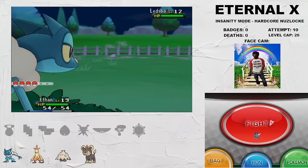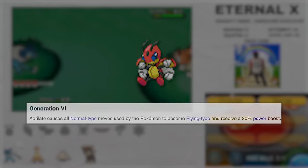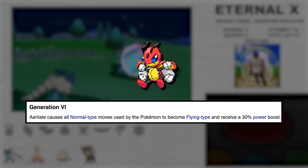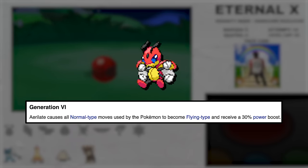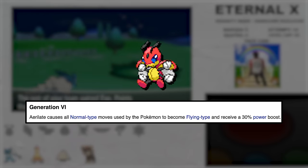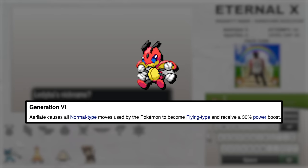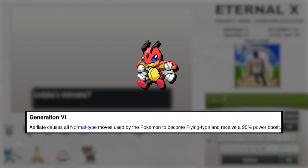Our next encounter is on Route 4 where I catch Ledyba. This evolves into a buffed Aerilate-packing Ledian. With a Return TM soon in my possession, we'll have access to an effectively 130 base power STAB move with zero drawbacks. This guy is going to go to a lot of fights — it's easily the best encounter on this route and an absolute powerhouse.